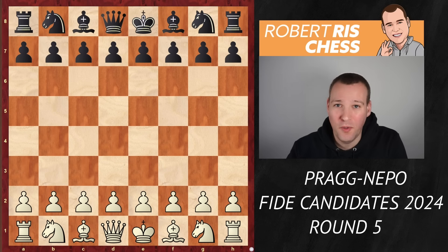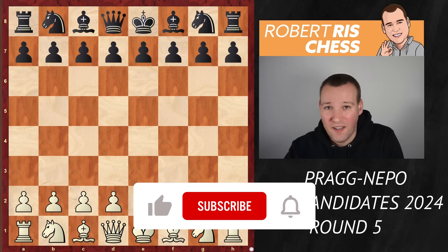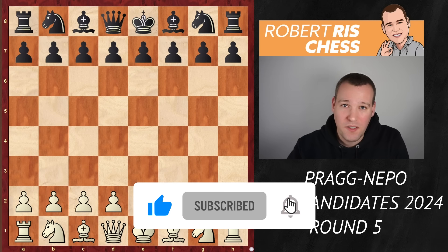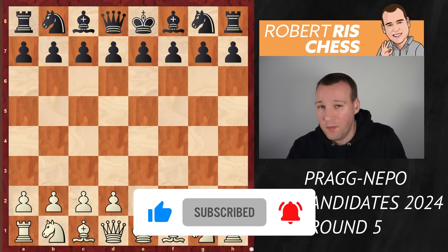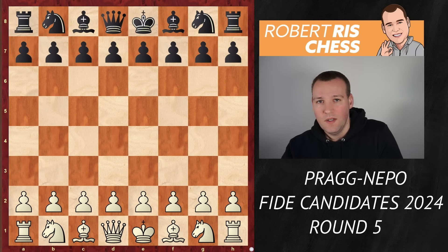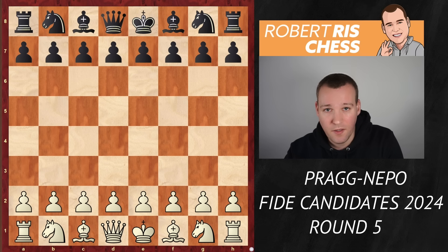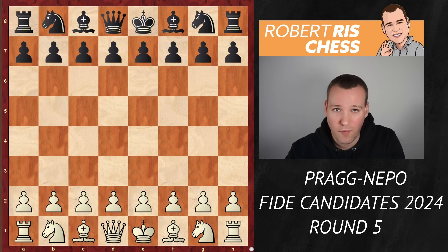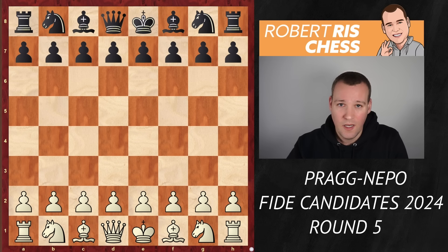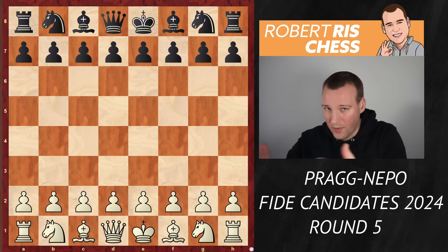Hi guys, in this video I'm going to analyze the fantastic game played in round 5 of the FIDE Candidates. It's Pragnananda playing with the white pieces against Jan Nepomneshi. Before I delve into this fantastic game, a few things to say. Apologies for the delay in recording and uploading this video, but I got a good excuse — I had a 12-hour flight. I just got back home, and the first thing I did before unpacking my luggage is opening up my computer and analyzing this game. So here we go.